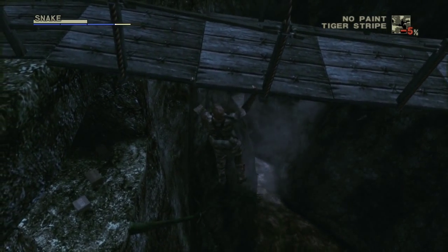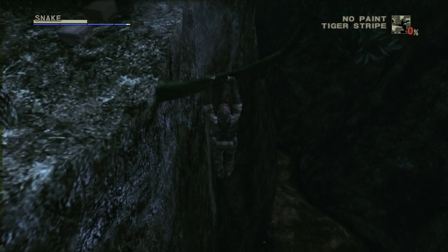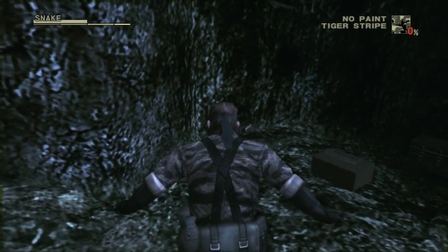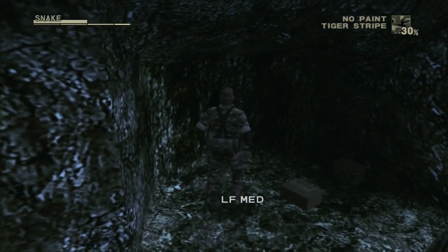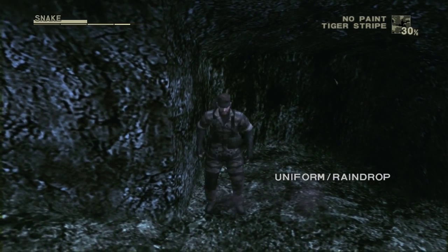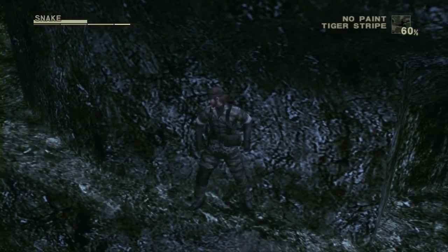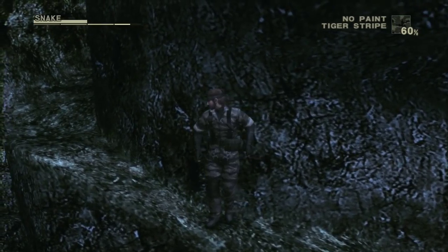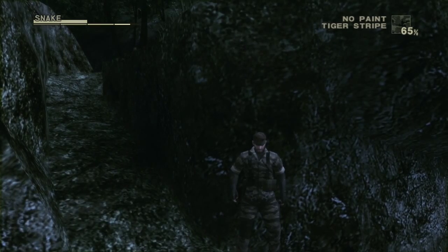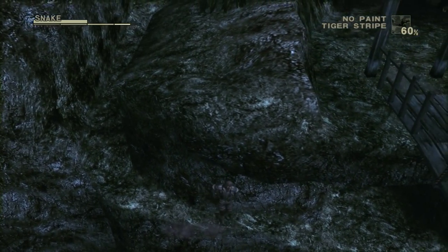It's not as bad as Metal Gear Solid 3D though, where the bridge is gyroscopic too - that kind of sucks. Can you get on the bridge and shake it while an enemy is on it and watch him fly off? I think you can cut the ropes and freak him out a little bit. Anyway, we got a new camo pattern - the Raindrop.